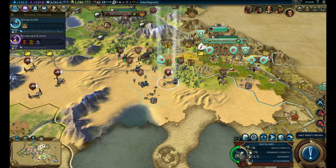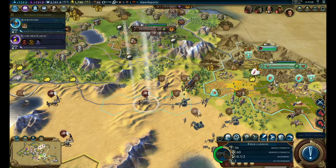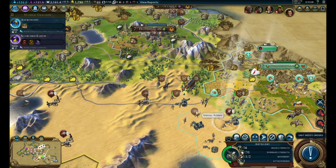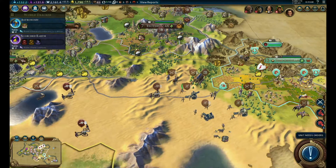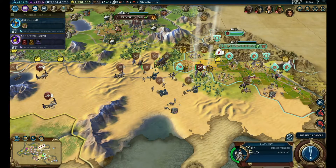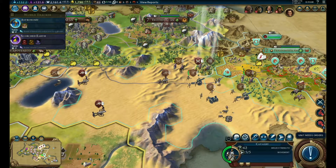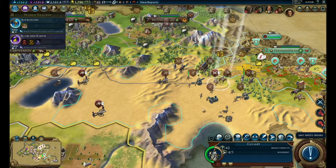You fortify there. Let's go grab that guy - apparently not, but you can. Grab him - there you go. Thank you, Aztecs. You fortify. You're going north to help out with our buddies. Heal up.